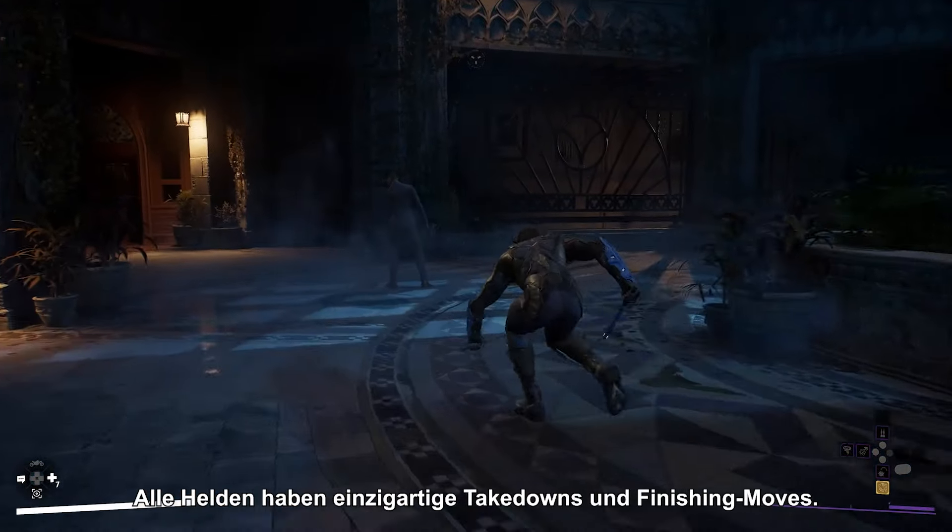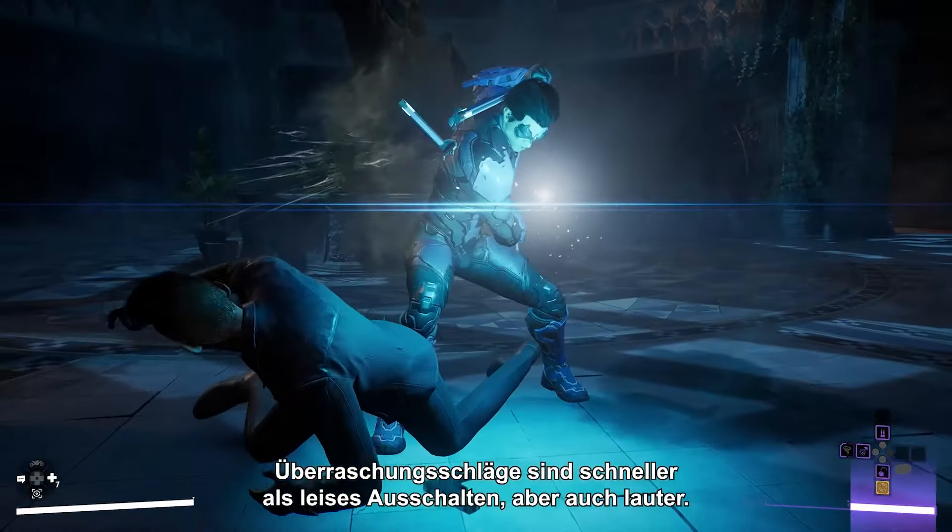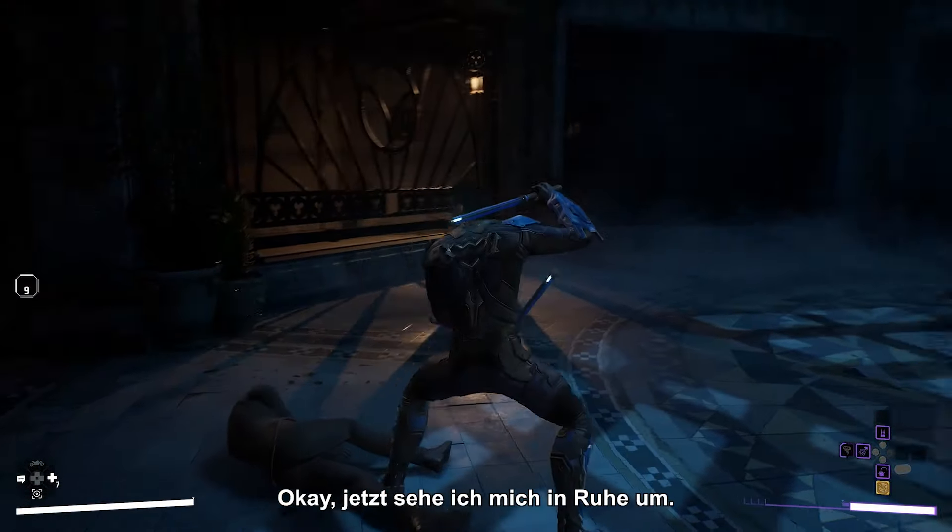Every hero has unique takedowns and finishing moves. Ambush strikes are faster than silent takedowns, but make more noise.